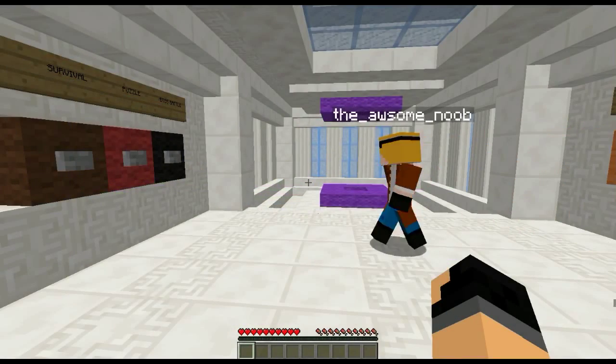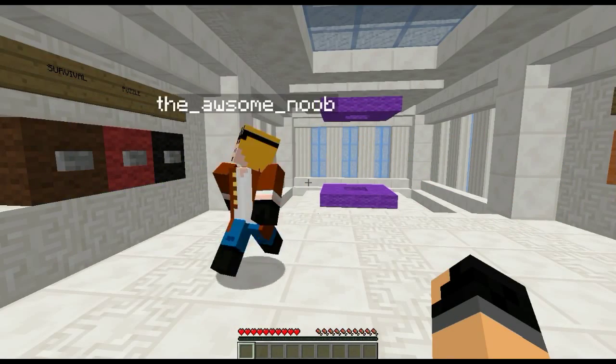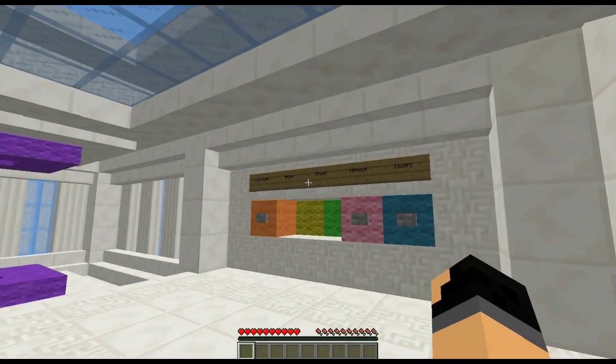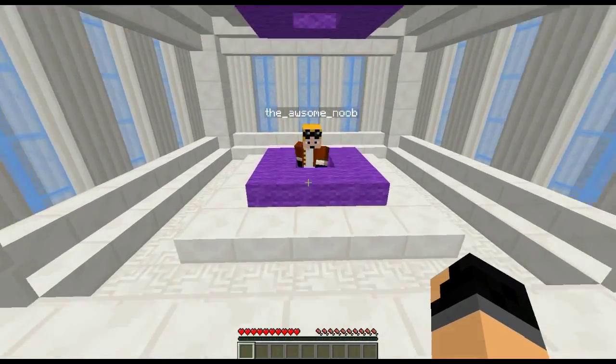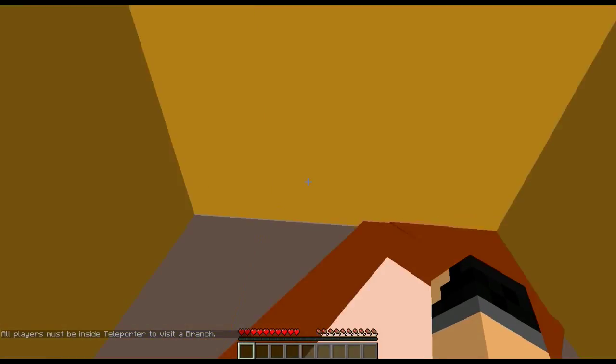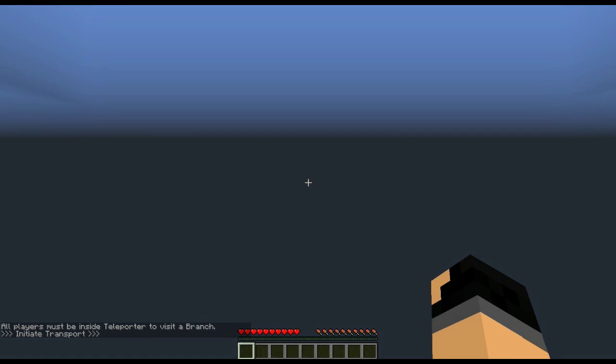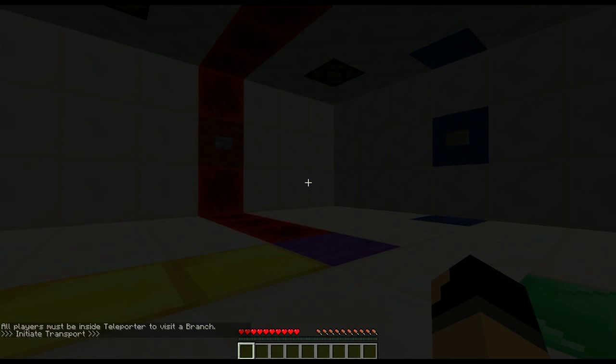What's going on guys and welcome to the next branch of Diversity 2. This is Labyrinthian. Last branch we did was Arena. Took way too long. We died too many times, and you opened like four cages at once.